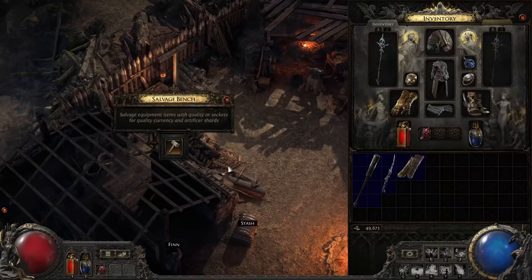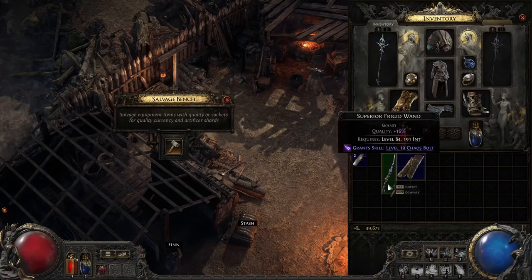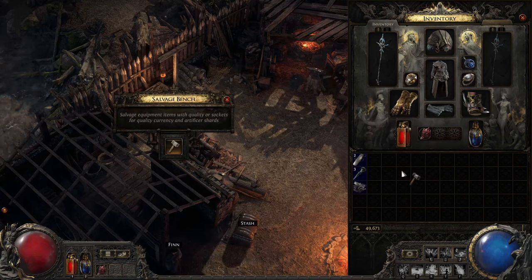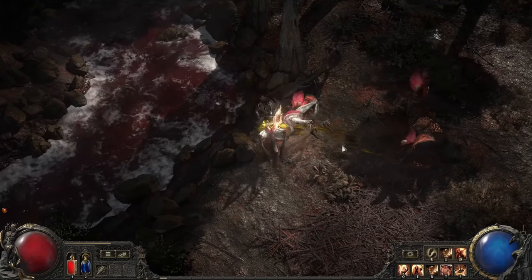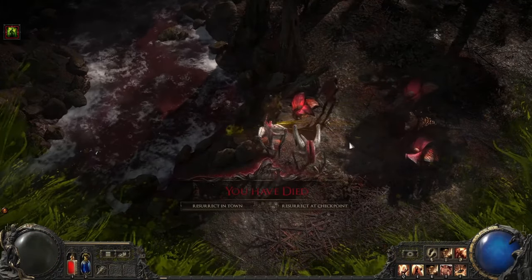Here's another way to improve your gear: you can salvage unwanted weapons and armor to obtain armor scraps and whetstones. Use those scraps and whetstones to enhance your equipped items, giving them up to a 20% boost in effectiveness. It's a great way to squeeze extra power out of your favorite gear.